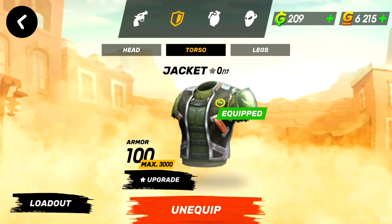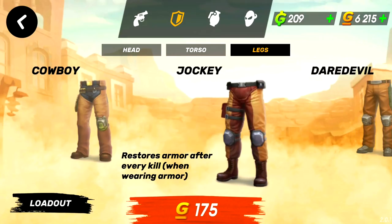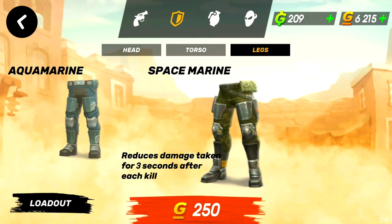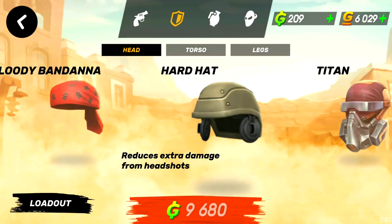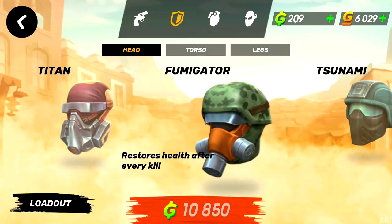Let's go into arsenal and armor and buy some armor. Legs increase moving speed, and they regain armor whenever you're not taking damage. Daredevil increases damage dealt every three seconds after each kill and increases armor by 10%. Space Marine reduces damage taken for three seconds after each kill.